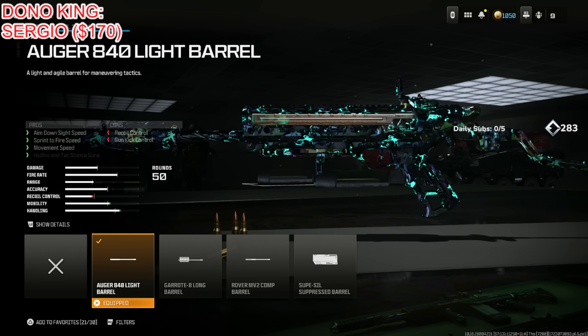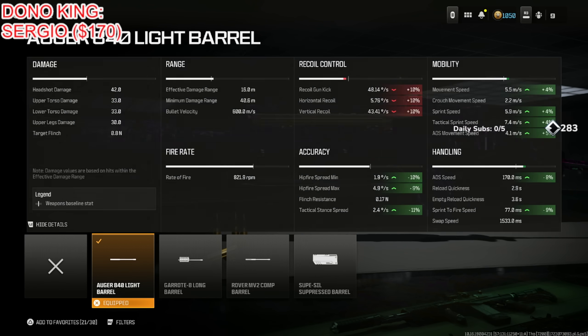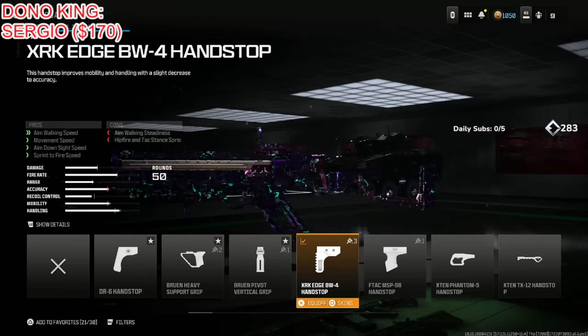Next put on the Auger 840 Light Barrel for aim down sight speed, sprint to fire speed, movement speed, and hip fire tac stand spread, at the cost of recoil control and gun kick control. This is the best choice — the mobility and handling increase are just so worth it.